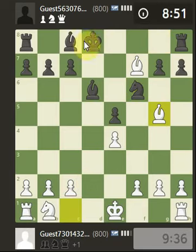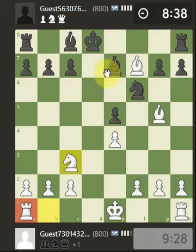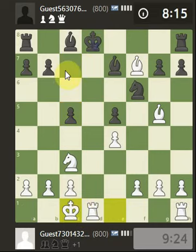X-ray through to the king. Let's develop the knight, maybe look into queenside castle with a check on the king. Let's go queenside castle with a check on the king — king is obviously coming here.